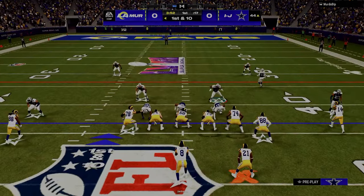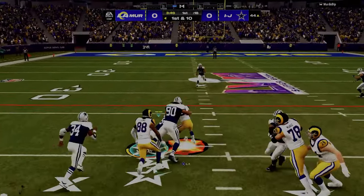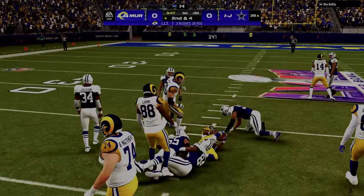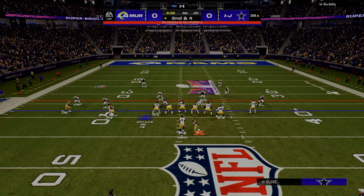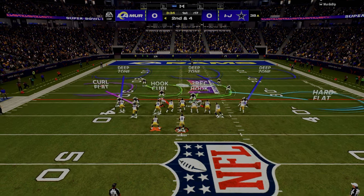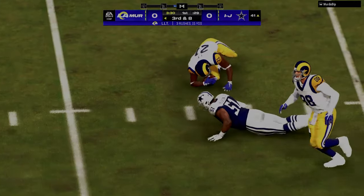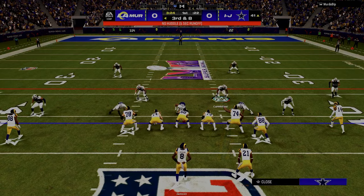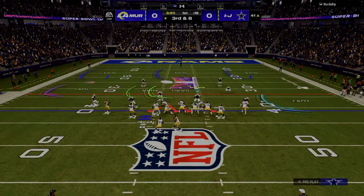We'll see if we can get a stop here. One of the things I like doing against formations that are more spread out — and I talked about this in a previous video — is I really like to use default curl flats. The reason I like these is because they reroute the receivers, disrupting the timing of the offense. We're banking on getting pressure before they can get the ball out.